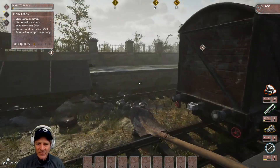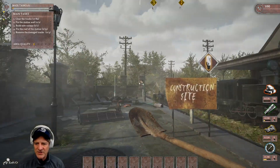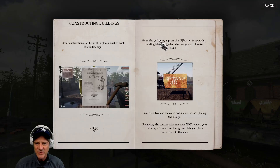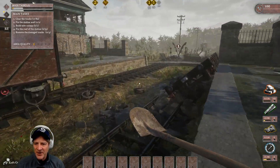That happened on the 2nd of June, just a few days before D-Day in 1944. Over here on this deck we can see a construction site — this is where we have to rebuild the canopy. We're going to have some design choices here. But first we have to clean up all this stuff as well.